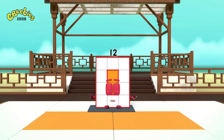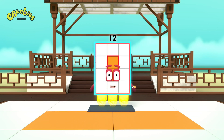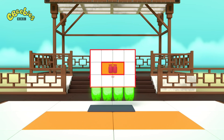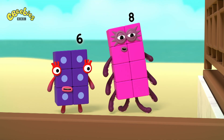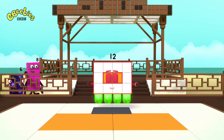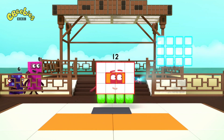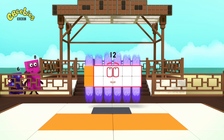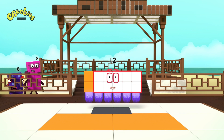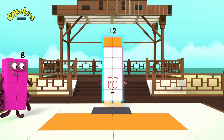I am twelve! I am three by four! I am a rectangle! I am also four by three! And I am a super rectangle! I can take many forms! Switch! I am six by two! Turn! I am two by six! I am a rectangle!